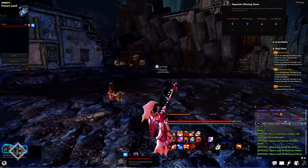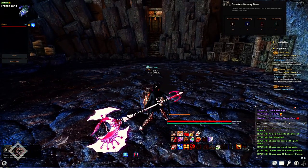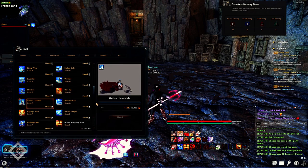Landslide costs 200 SP and has a 30-second cooldown. If you hit level 3 Rushing River on any enemy or boss, the cooldown is reduced by 20 seconds, which is very handy. It extends your block and does a lot of damage — that's basically everything on that skill.